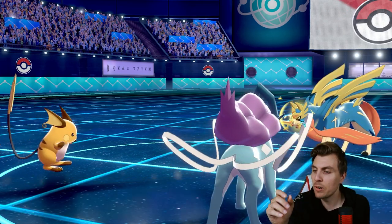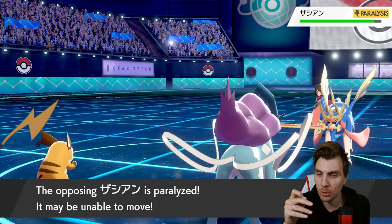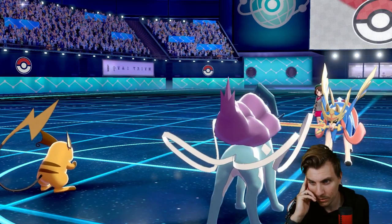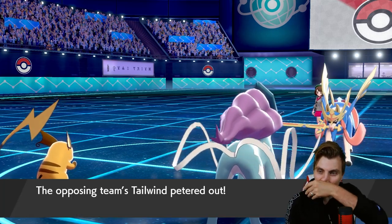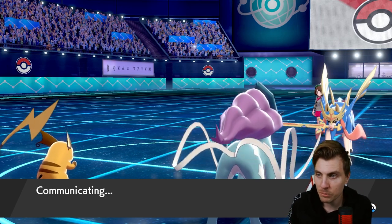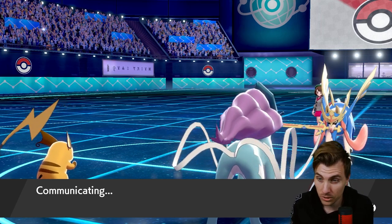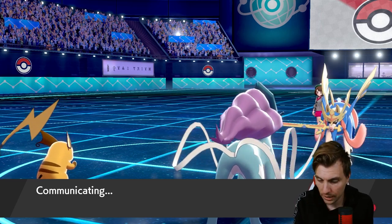What a great way to deal with the whole situation — sometimes you just have to take your hat off to your opponent. The Endeavor play — I should have never attacked that Whimsicott. The Tailwind finally peters out — we've done the job of getting rid of Whimsicott so we can't see a second Tailwind, which is really handy. It's all down to Suicune and Landorus here though.